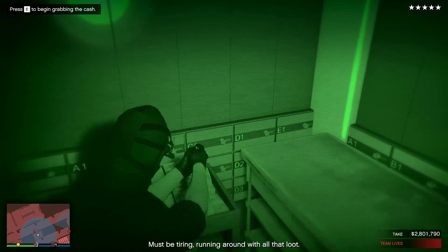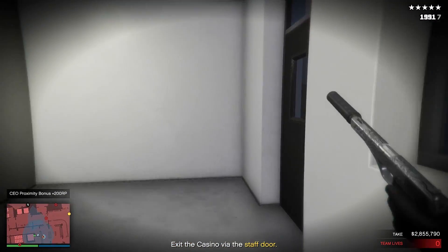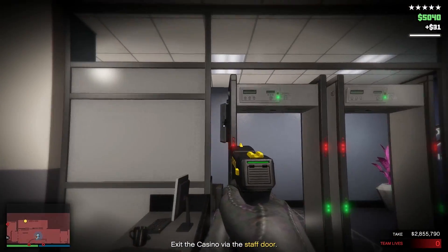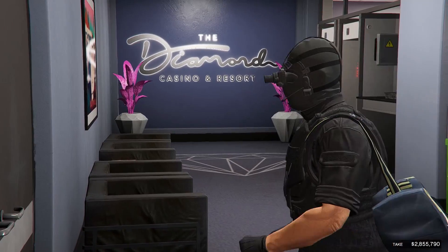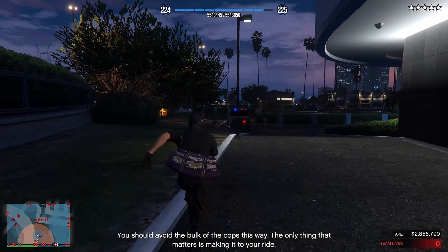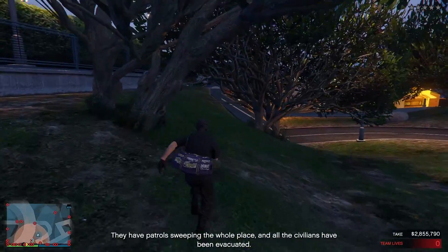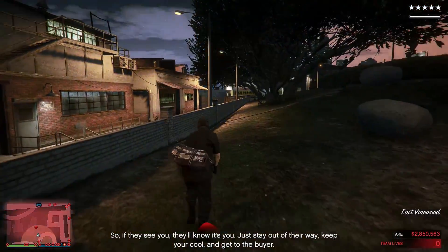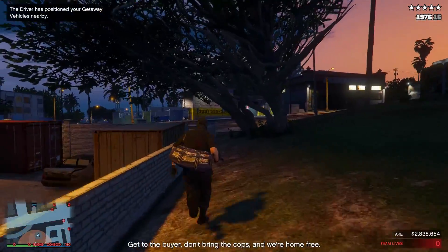Must be tiring running around with all that loot. The side doors are back through the steps. You should avoid the bulk of the cops this way. The only thing that matters is making it to your ride. Remember, they know the vault's been hit, but they don't know who you are or where you are. They have patrols sweeping the whole place and all the civilians have been evacuated, so if they see you, they'll know it's you. Just stay out of their way, keep your cool, and get to the car. The driver has the getaway car in position — I've pinged you the GPS. Get to the car, don't bring the cops, and we're home free!